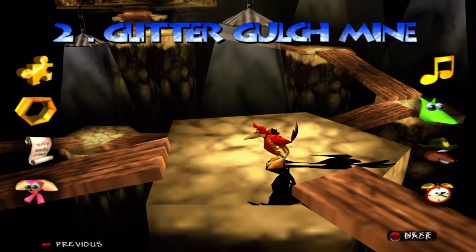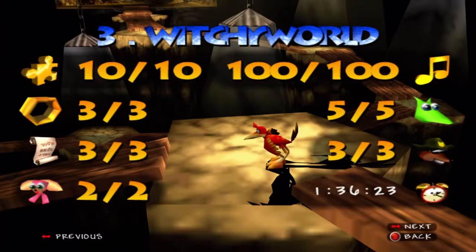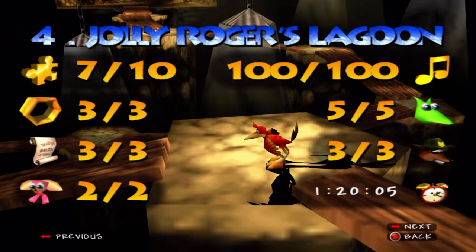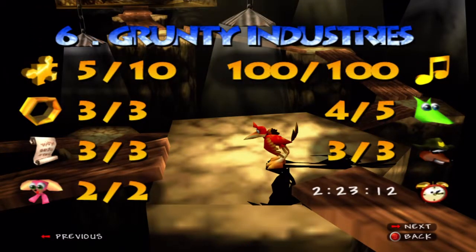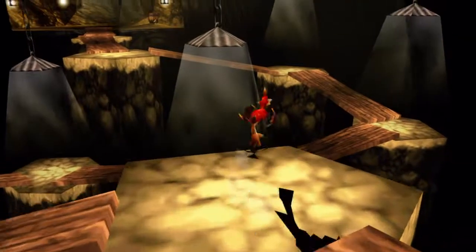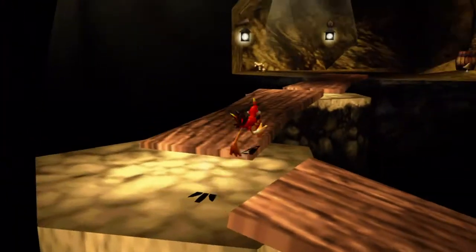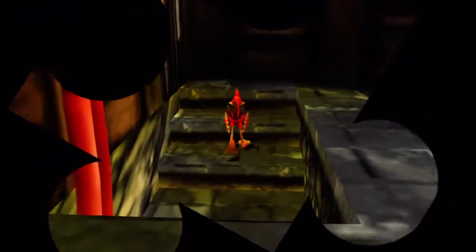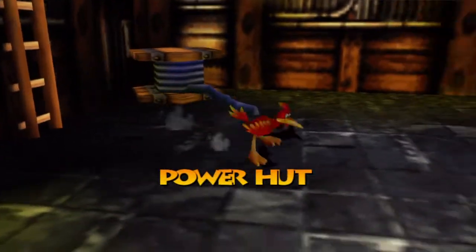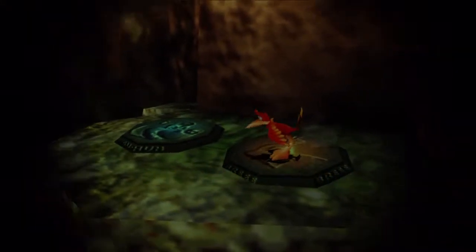We're going to check the totals real quick. We finished Glitter Gulch Mine. Witchy World is done. I still need to get those jiggies - I think I know how to get two of them, and I'll get the last one. Only one jiggy in Hellfire Peaks so far - got a lot we can do there. The other weird thing about Kazooie by herself is she's more slippery than Banjo - Banjo has tight controls, Kazooie has kind of loose controls.